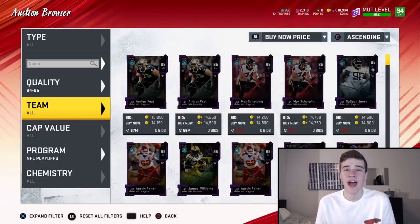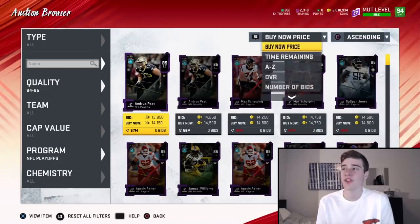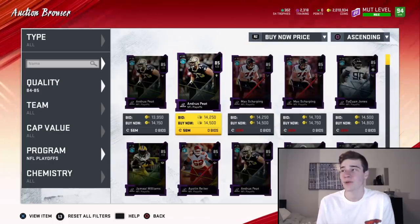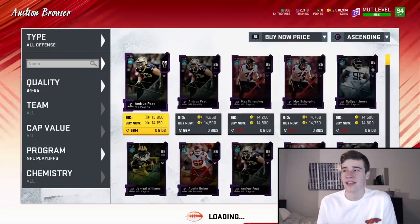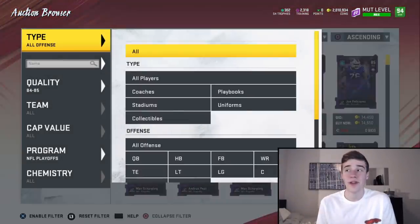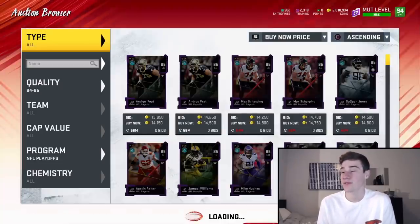The good thing about this is you don't have to flip between offense and defense to filter it down — you can literally just stay on this filter. If we go to newest you'll see all the newest cards, and if we were to filter down by offense or defense we won't get any newer cards. It'll still be the same cards — as we can actually see one pop up right there that just got posted on the auction house.